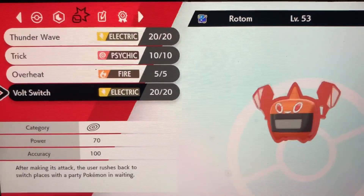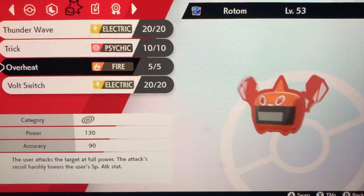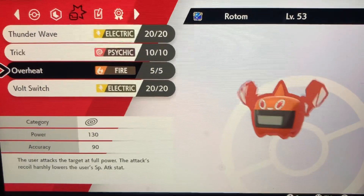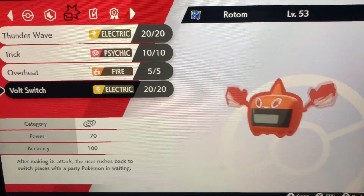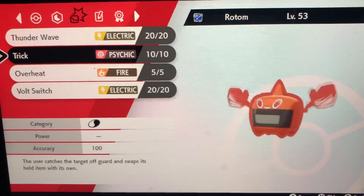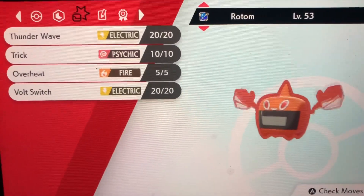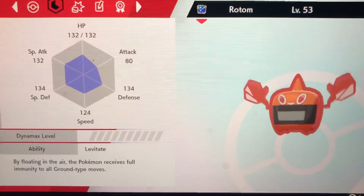Volt Switch shows you what your opponent is sending out first, and then you can switch to the Pokemon that can take it out straight away. Then you want Overheat — that's the move Rotom learns when you change its form. It harshly lowers special attack but it's a good move since fire is super effective against a lot of typings, like Bug types such as Galvantula. Trick is great — if your opponent sends out a Hydreigon, you use Trick and Hydreigon gets the Choice Scarf permanently for the rest of the battle and can only use one move.